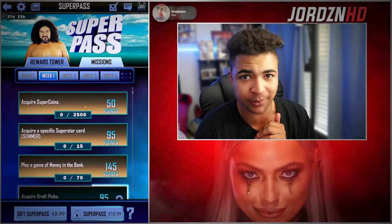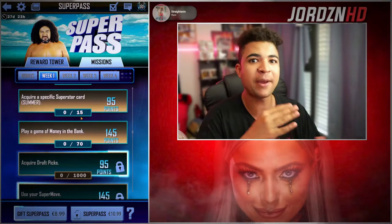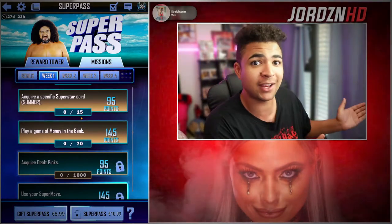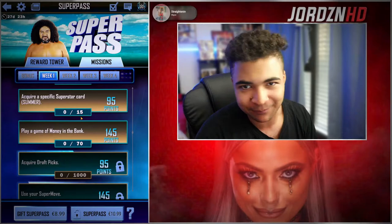If you guys grind PvP, it's easy to do — just grind it and you get Super Coins. A specific Summer Superstar card, 15. Depending on the drop rate from the draft board, it can either be really easy and you get lucky, or it could be super tough and you're sat there grinding Super Coins for hours. But it should be doable.